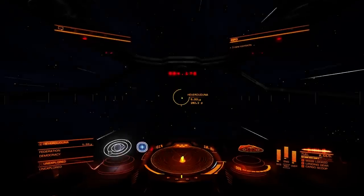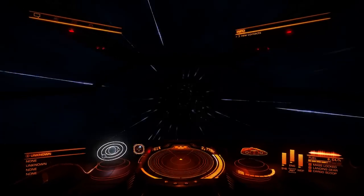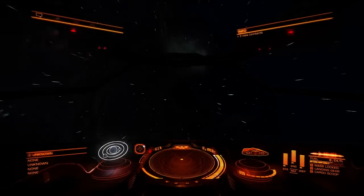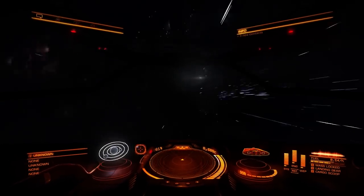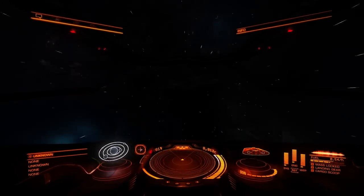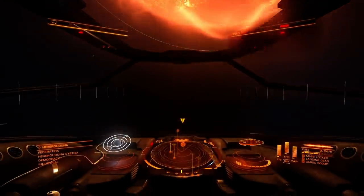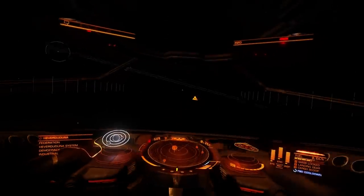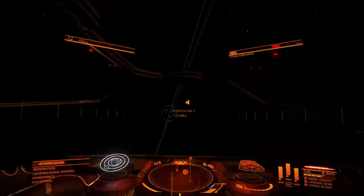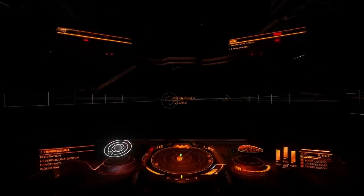Four, three, two, one — engage. And here we go to our final destination on this small trip. Since the Sidewinder we currently have is the starter ship, it has quite a limited jump range, but you can upgrade it later on — I'll cover upgrading and other things in a different video. So now we're in this new system.